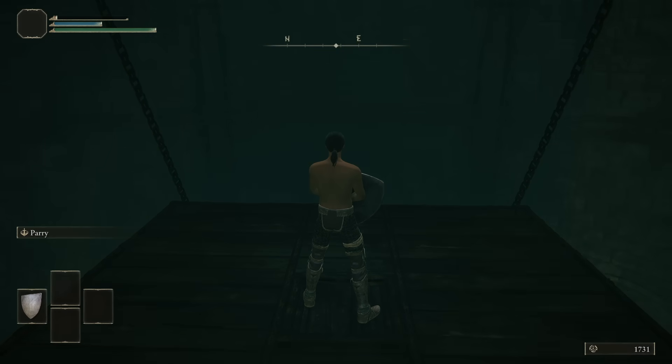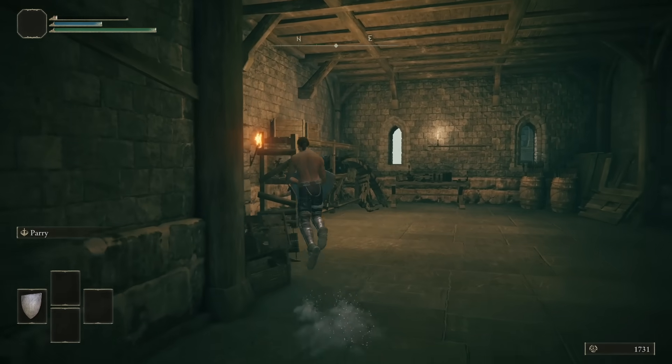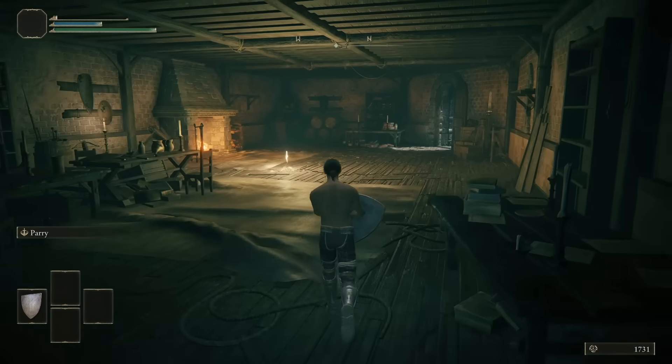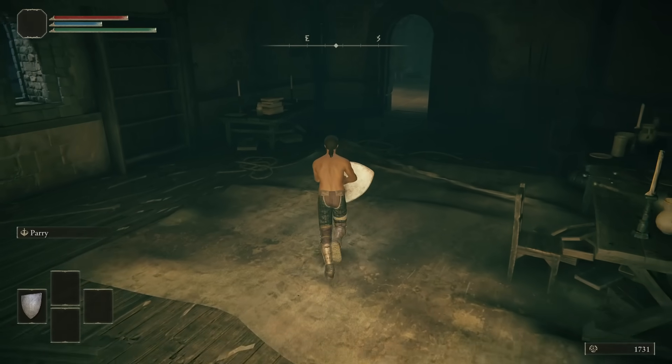With him down, we receive our first main spell: Aspects of the Crucible Horns. Now though, we are faced with another conundrum — how do we leave Stormveil? We cannot defeat Margit or Godrick yet, as we haven't met Melina and can't level up to use the spell.